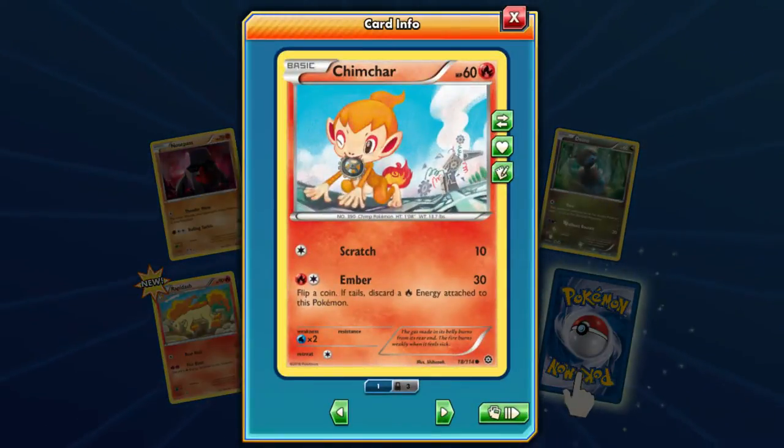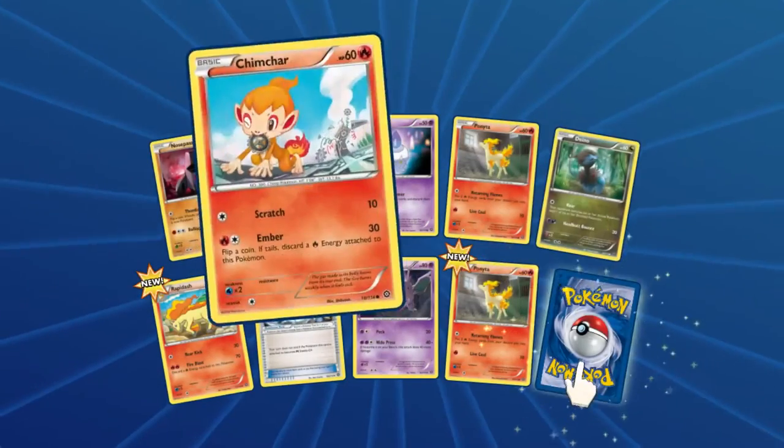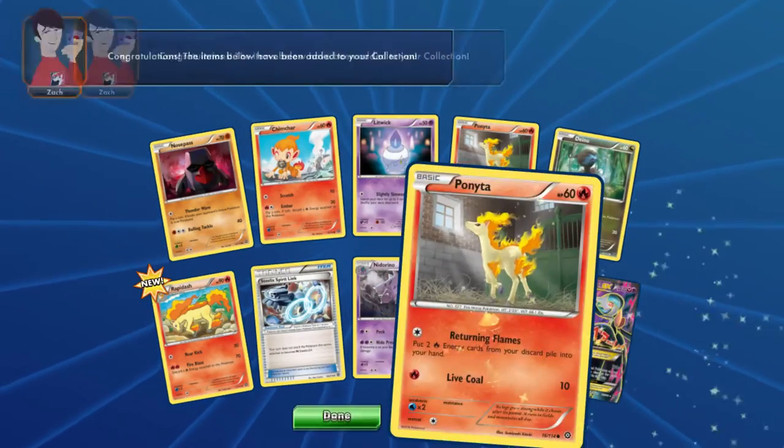Chimchar! It's still a Klang! Take it apart. And we got Rapidash — one that looks like it was actually drawn by one of the creator's kids. To be fair, they stayed in the lines — we have to give them that. Discard fire energy — well that's fine because you have that special fire energy that if it's discarded it comes back to your hand. 70 damage for 2 energy for a stage 1 — it's fine, it's nothing you'd want but it's something you could look into.